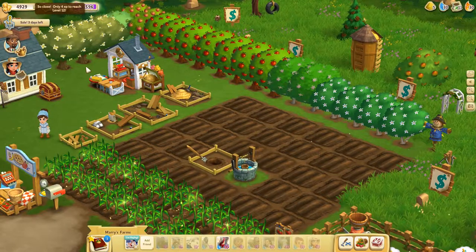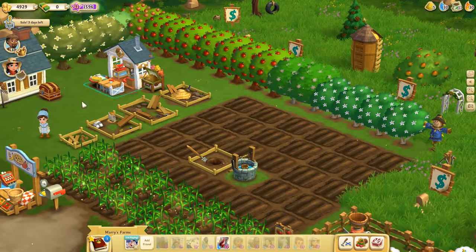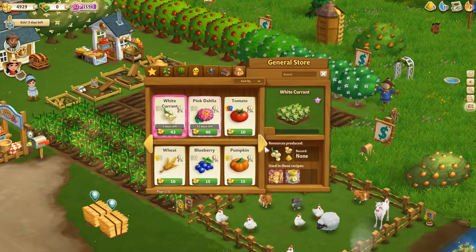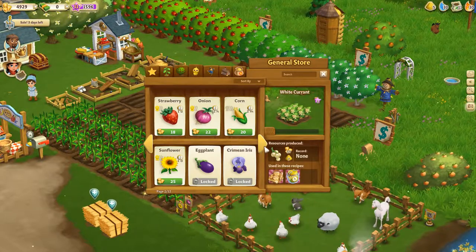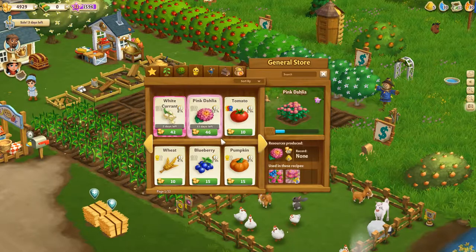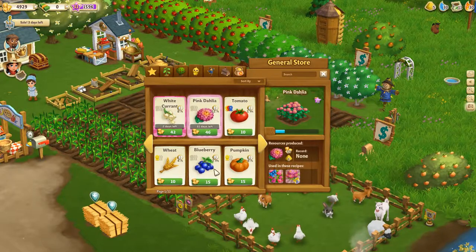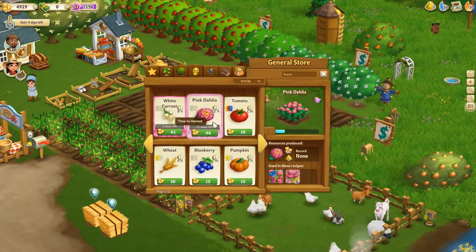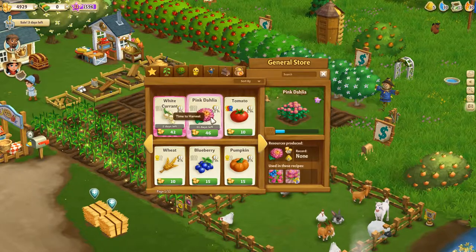Before we start planting our crops, we have to make sure that we have maximum water. We click on an empty plot and select a time-consuming plant. They take 12 hours, which is a lot compared to weeds that only take 4 hours or blueberries that take 2 minutes. However, the pink flower is quite pricey — you can get 59 gold for them.